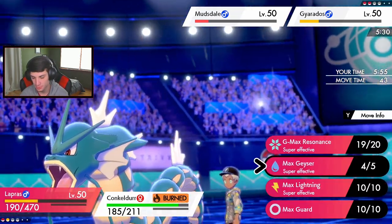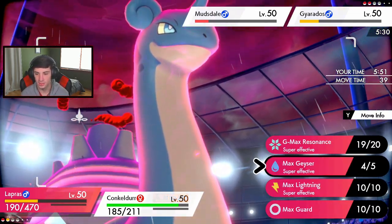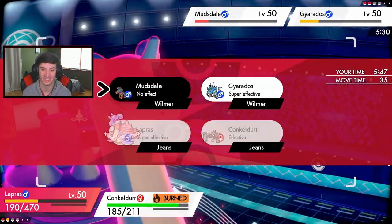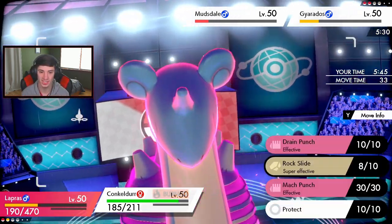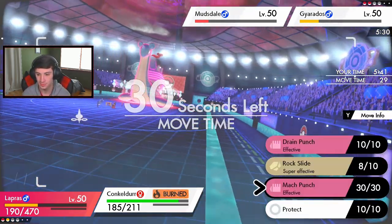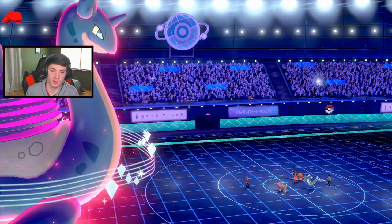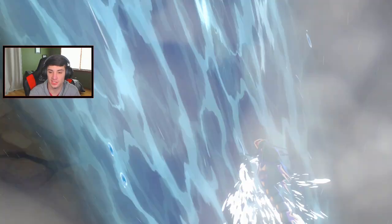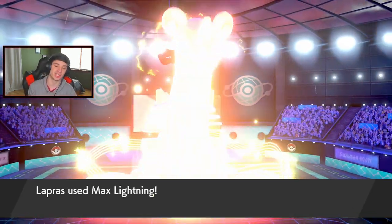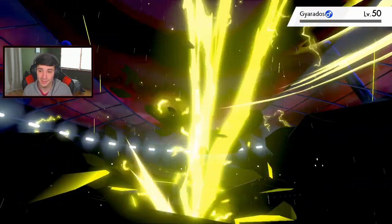Would Mach Punch take out Mudsdale? We're gonna go for it - yes we are! We're going after Gyarados with Freeze Dry. Mock Punch - wait, I'm just gonna go Drain Punch on it, stab a little Drain Punch. Waterfall's gonna come through - this could have helped him out a little bit but we eat that out. That's game baby, we got the speed! GG! Two and one with this squad - I like it!